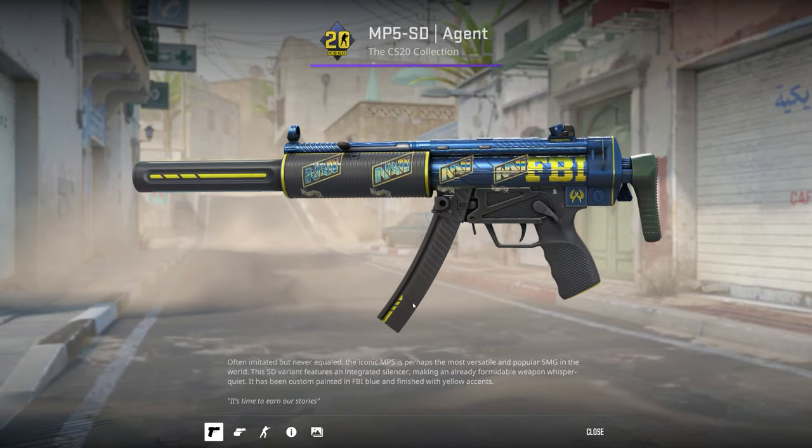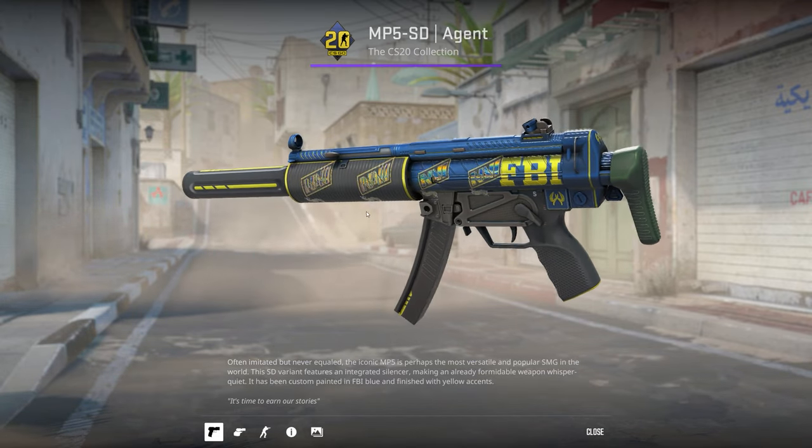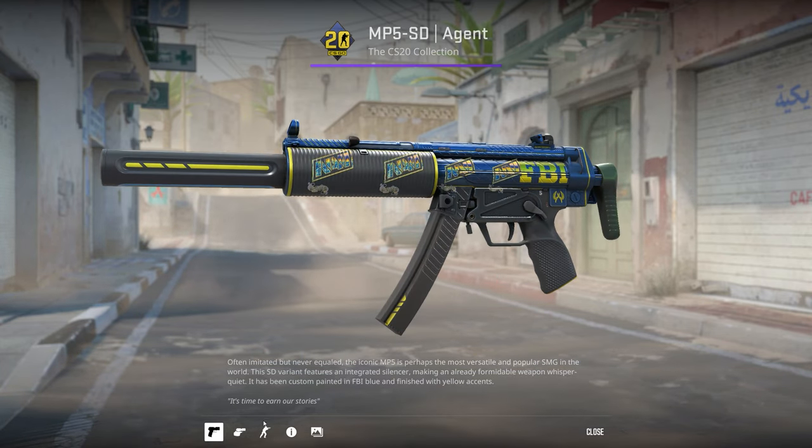I've got a Factory New MP5 Agent. I applied these Navi Paris holos — the holo effect going between blue and yellow is just perfect. I kind of wish I had crafted this on a StatTrak Factory New though.